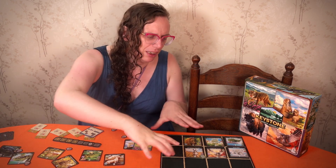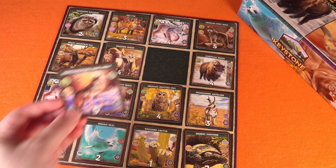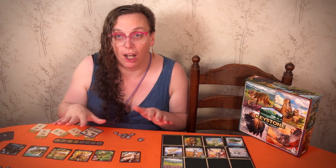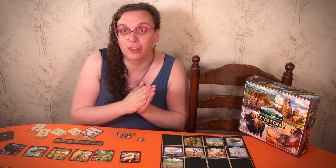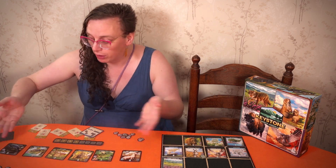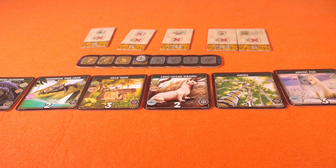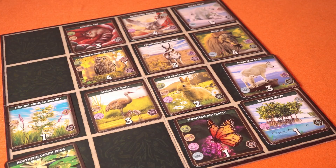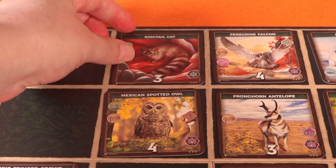There are keystone species like the peregrine falcon — the keystone symbol means the ecosystem that card is in will be counted twice. You can get multiple keystones in a thing, and a keystone can be in two different ecosystems at once by crossing them over. It's a puzzle of arranging numbers and habitats so they add up. On your turn you take one of two actions — the main one is introducing species from the fields, a row of cards you take and place into your grid.